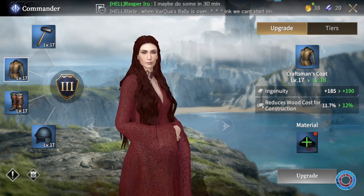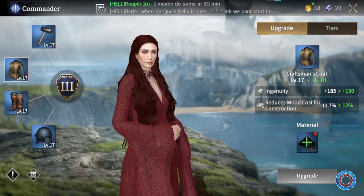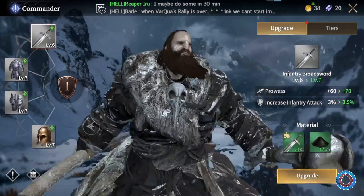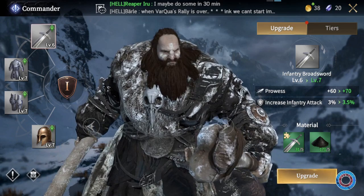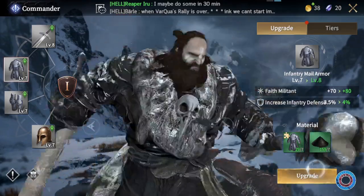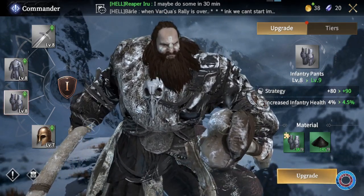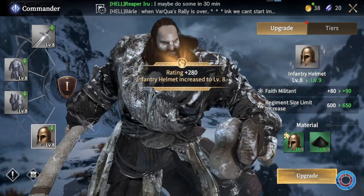Upgrading gear for production commanders is more tempting because you'll easily have the forge dust rather than the gear itself. Make sure you don't just upgrade whenever you can. First focus on upgrading your primary commanders for your combat troops before continuing with production upgrades. Combat commanders will definitely boost your troops the furthest, and if you can hit stronger rebel leaders you'll also get more and higher quality forge dust, meaning you can boost your production commanders faster anyway.